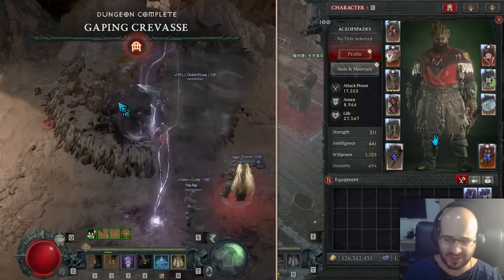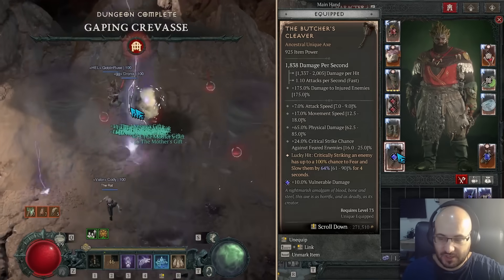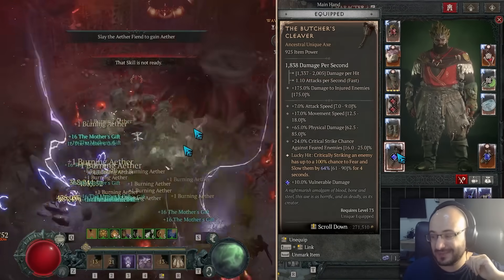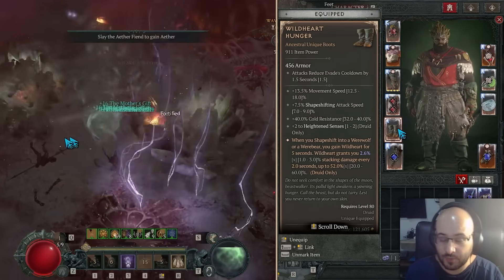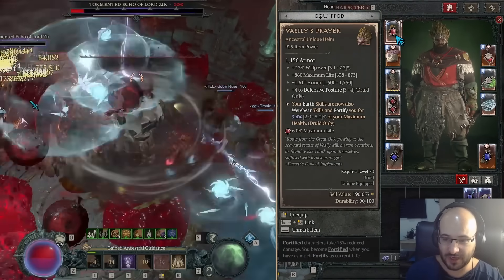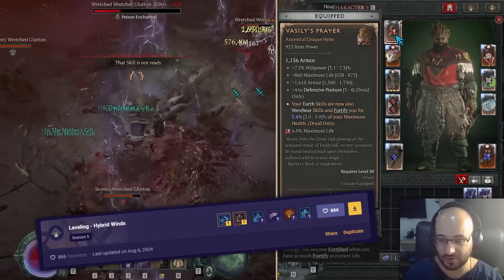I changed a couple of things in the build. I introduced the Butcher Cleaver — an amazing early game item with attack speed, crit chance, move speed, and damage to injured, and oftentimes it drops as a 925. The Wild Hunger Boots are very strong; you can obtain them from Zeer, and the Vasilis Prayer from Varshan. Those are fairly easy bosses to target in mid-game. If you're not there yet, you can play my Windshear Leveling build.